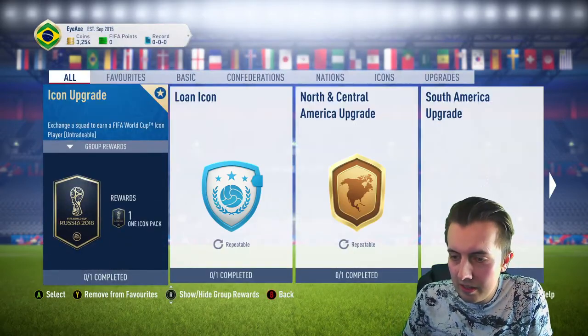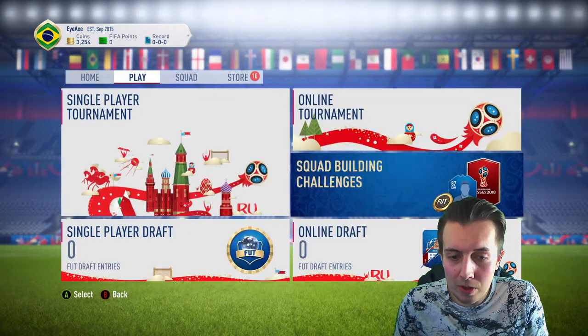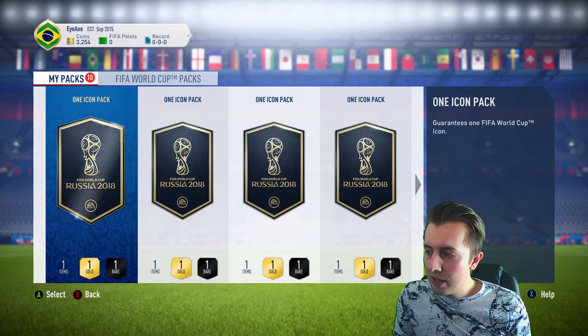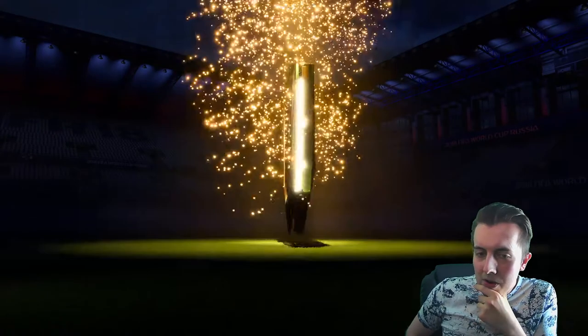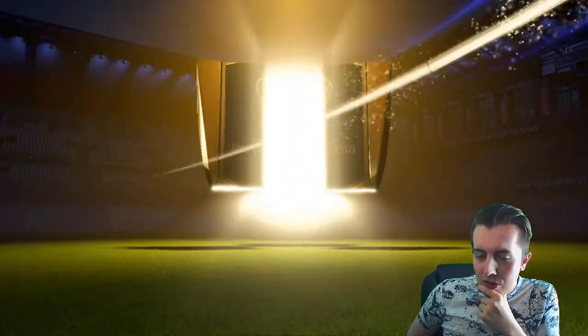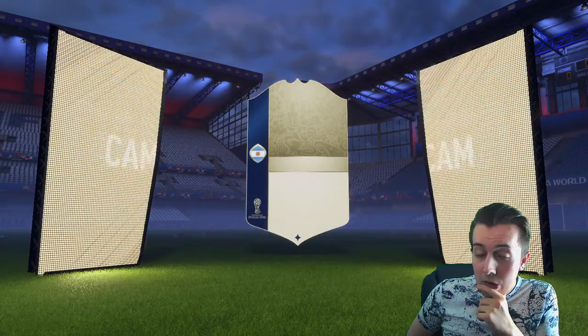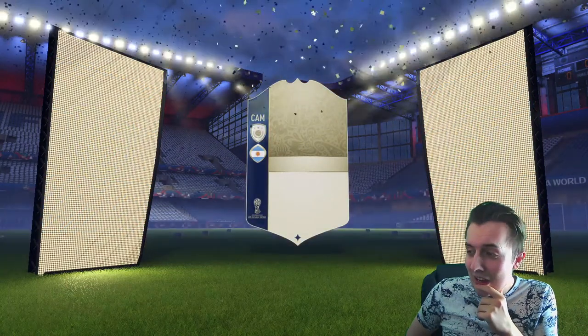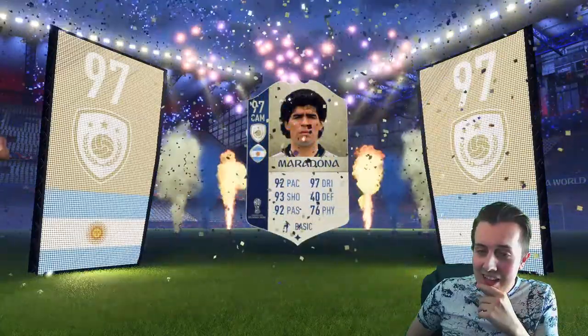There's another icon pack done, though getting a duplicate does sting a little. Might as well — at least it gives an extra chance at Pele, which is probably a mistake anyway. Come on, we want to see that Brazilian flag — R9, Pele, or Ronaldinho... Yo, we got Maradona! Let's go — that's sick!